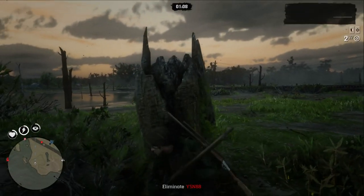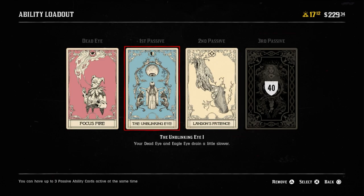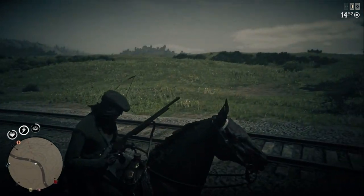Use deadeye a lot, especially when engaging with players. No matter which deadeye card you chose, deadeye makes your lock-on time instantaneous and it will win you gunfights. I recommend the perk card the Unblinking Eye that makes deadeye drain slower. Even at level 1 it's extremely noticeable, and it also makes eagle eye last longer, which is useful for hunting.